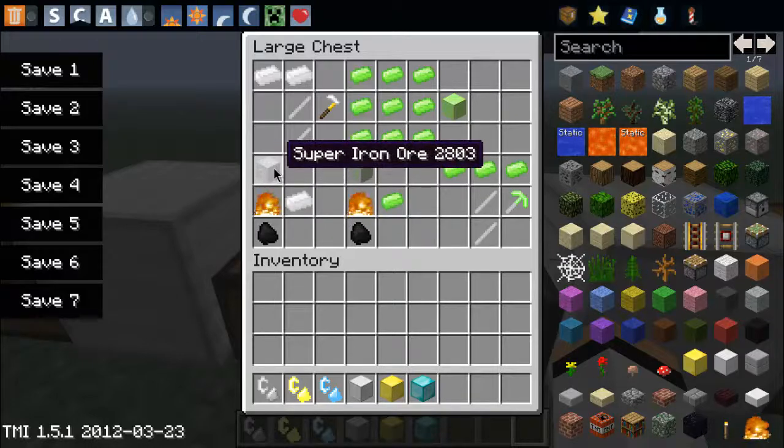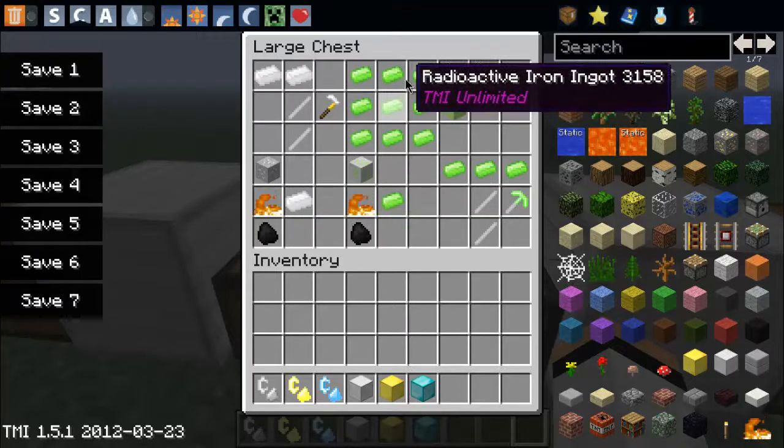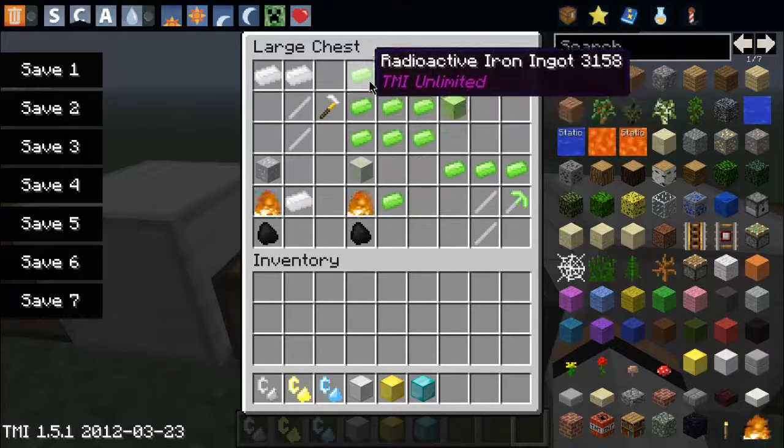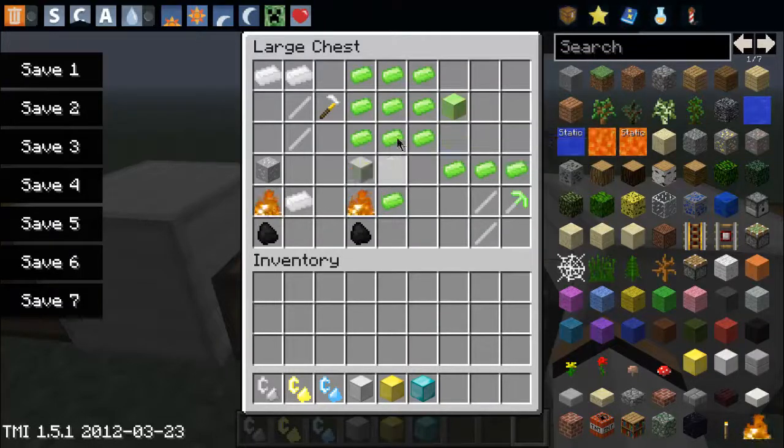You mine super iron ore from the Iron Dimension, put it in the furnace and it turns into super iron ingots. There's also radioactive iron — that's from a different kind of ore, radioactive iron ore.